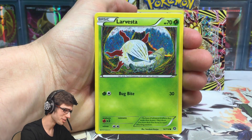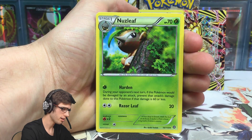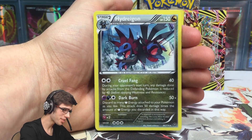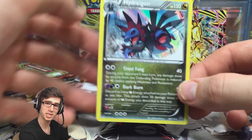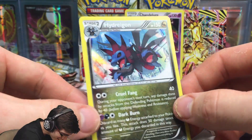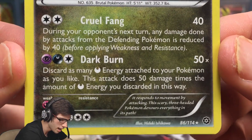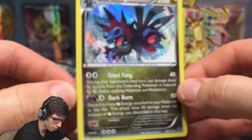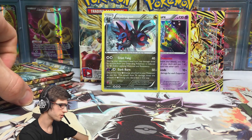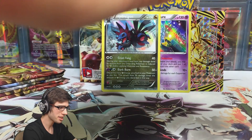Pack three: we've got a Larvesta, Drifloon, Pawniard, Armour Fossil Sheldon, Braviary, Nuzleaf, and a Reverse Marill with Thunder Wave and Tackle. And a Hydreigon Holo! We're 3 from 3! I literally just grabbed them straight from the back of the booster box — five from the right, four from the left. Look at this luck! It's got 150 HP with Cruel Fang and Dark Burn. Three pulls from three packs — what are the odds?